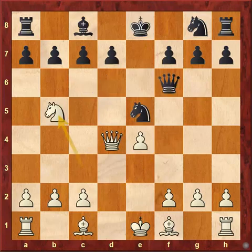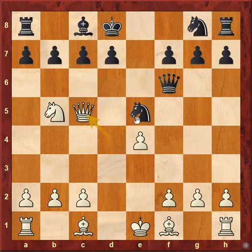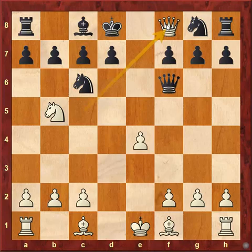So after knight to b5, actually in the game black played king to d8. Here comes queen to c5, attacking c7 once more and also attacking the knight. If black moves the queen to c6, white can simply take the knight. But the real threat is different — queen f8 is just checkmate. That was the real threat. In the game black played knight to c6, blocking the c7 pawn, protecting the knight, and preparing pawn to d6.